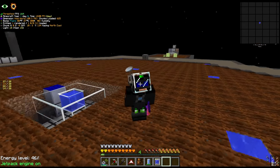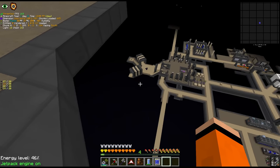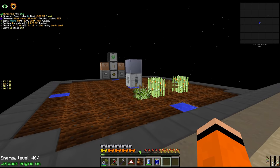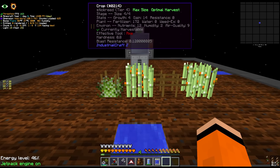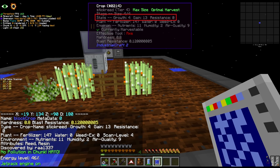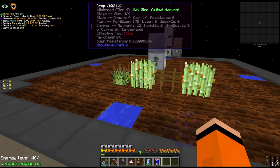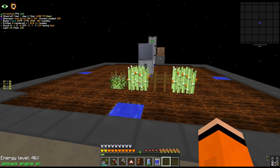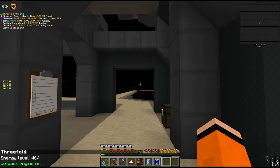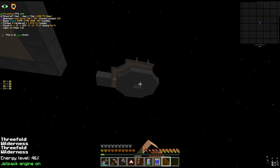I moved it up into our void base and put it in the air, since if you're above Y128 then you get an air quality buff on the crops. I've also moved over our area for crop breeding - we're still trying to breed the stickweed here. We're up to 4-13-0 and it needs to get to 20-31-0, so it's going to take probably like 2 full days. Then once we max the stickweed we can breed that with all the other seeds to give them their stats.